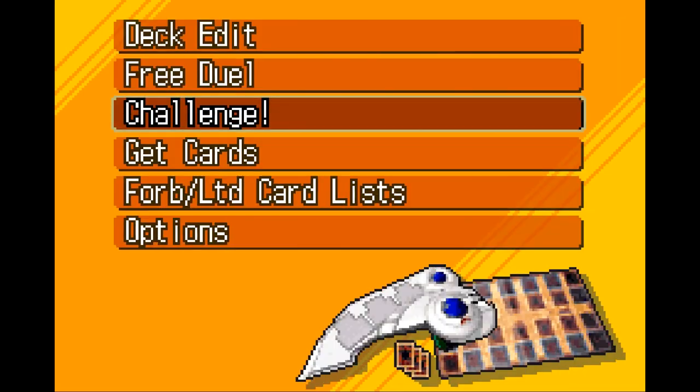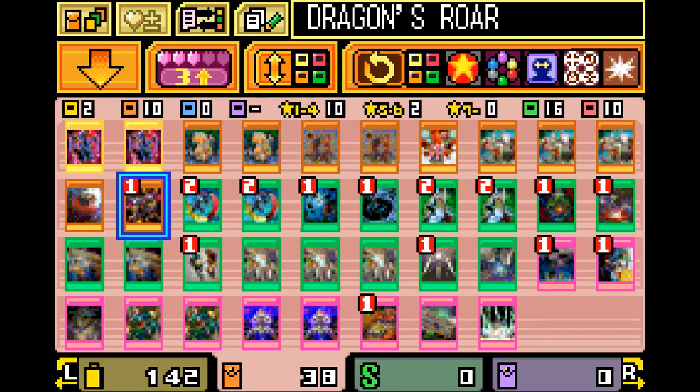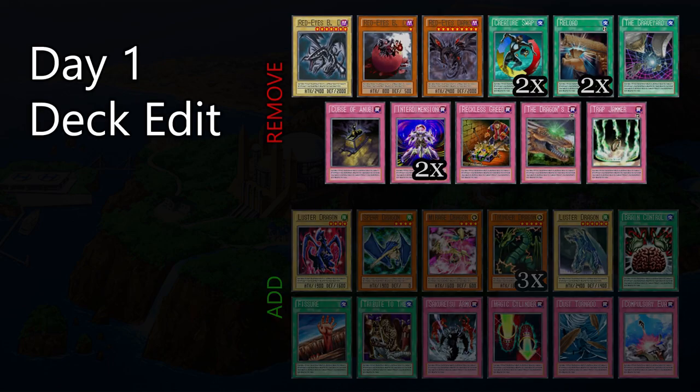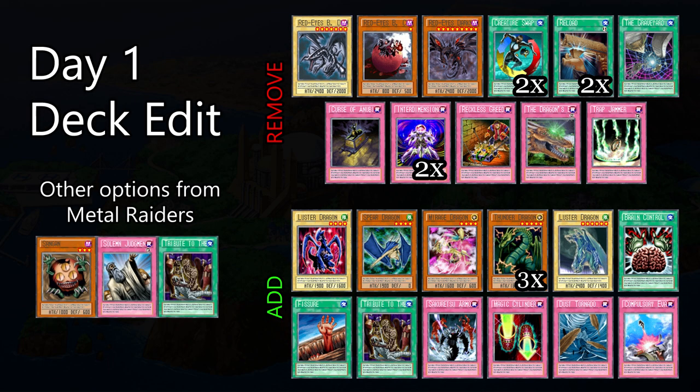Once you have three Thunder Dragons you can start to build your deck. I don't recommend keeping the Creature Swaps in, considering it's only really good with Mass Dragon and it doesn't really help you in most situations — because even if you do swap your Mass Dragon and kill it, your Level 3 is going to be vulnerable during your opponent's next turn. So even best-case scenario, Creature Swap doesn't really get the job done, and your opponent doesn't always have the best monsters.